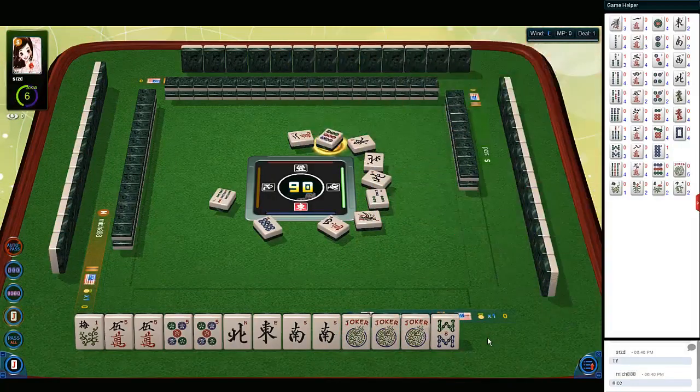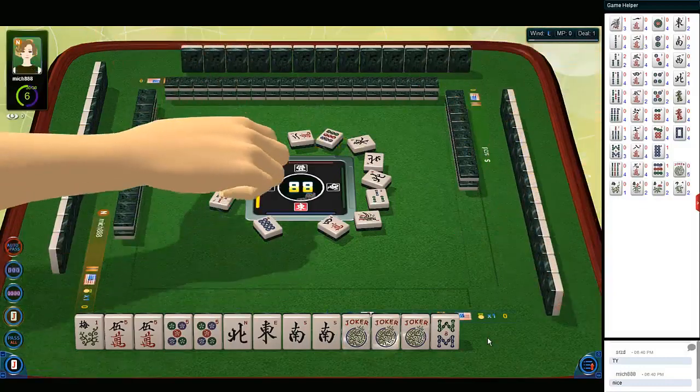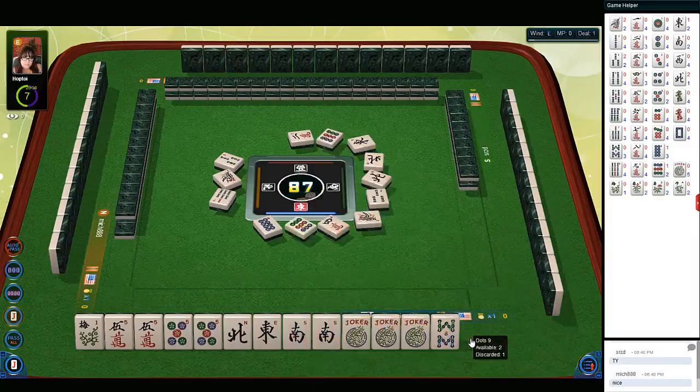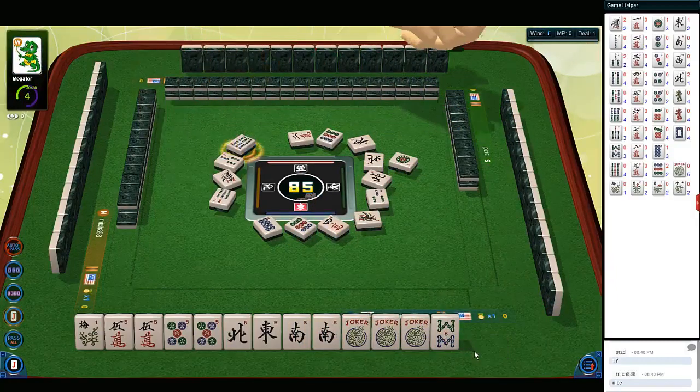Nine dots. Three bamboos. One bamboo. Nine dots. Six — one dot. Six bamboos. No fives are out yet — we really don't have to make a choice just yet.